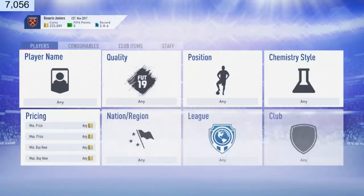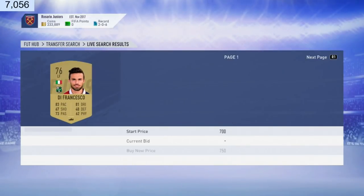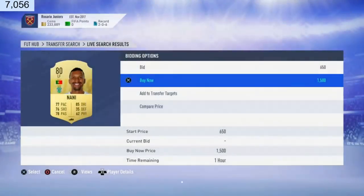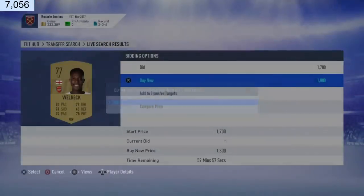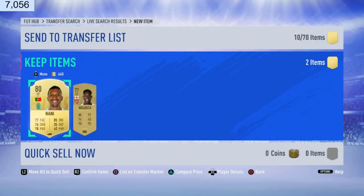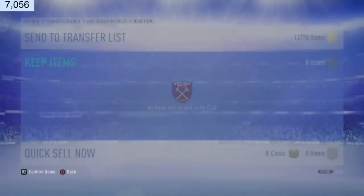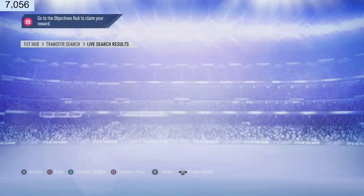Right now it's 1 p.m., which means people are at school, so there won't be too many deals up — but deals are still there. All these kids that list up icons for 10k coins are going to be at school. Look at this — Nani for 1.5k, Welbeck 1.8k — we just got both. We got Nani for 1.8k and Welbeck, and Nani was actually 1.5k coins.